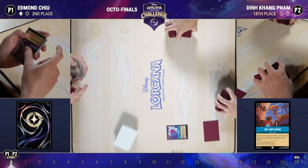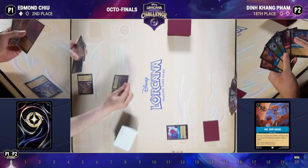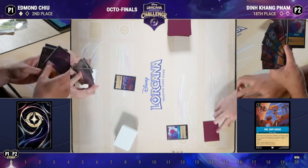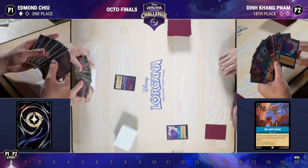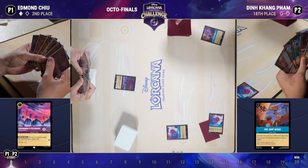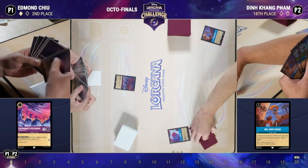We do have the Popsicle on turn one drawing a card, and One Jump Ahead is in hand — we're going to accelerate to four resources, play Gramatala, and have Gramatala sing How Far I'll Go. It's kind of a perfect curve. Pretty great opening hand for Din.